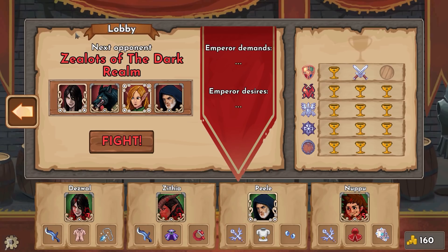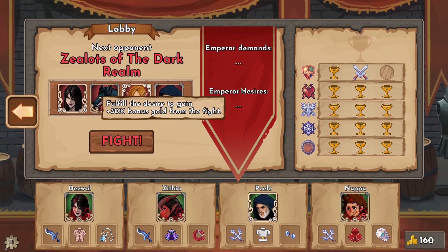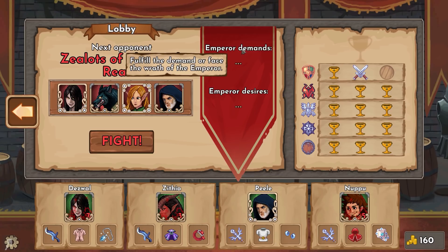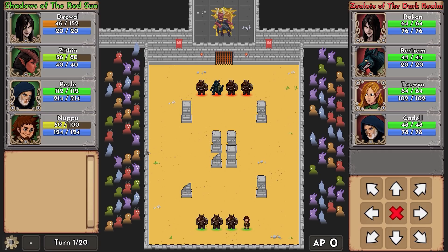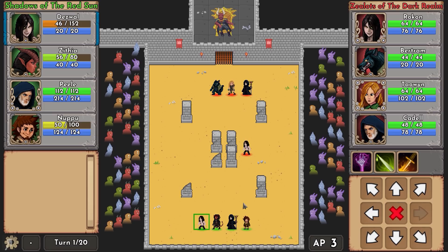You can go to the shop and buy stuff, and these are our next opponents. I'm really far into the game - two battles away from reaching the finals. Gold here shows the emperor doesn't have any demands right now, but if he did you'd get 30 bonus gold for fulfilling them or face his wrath. There are also random events that will befall you between fights, so you have to be careful.